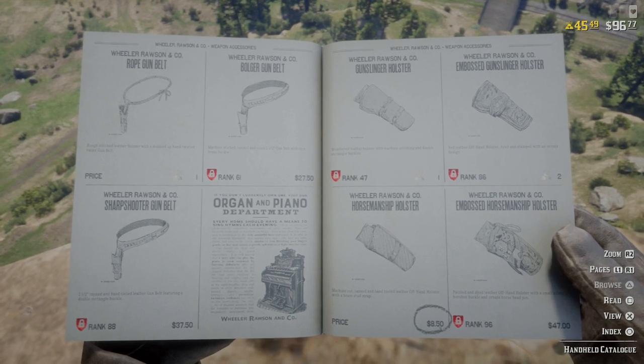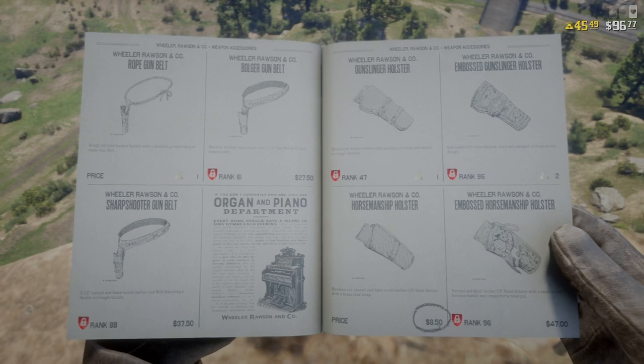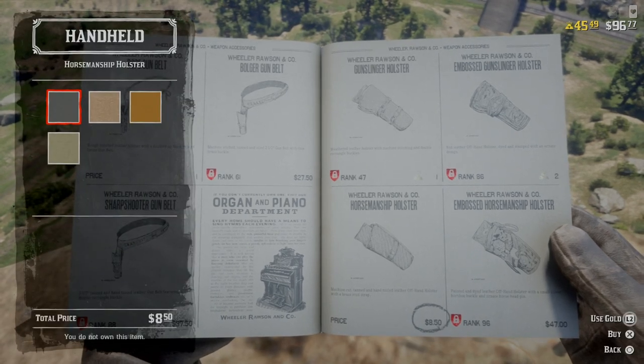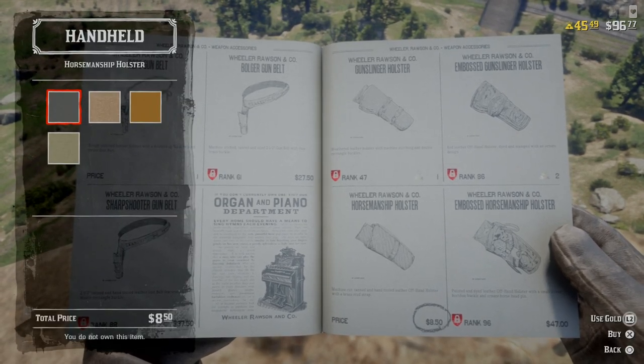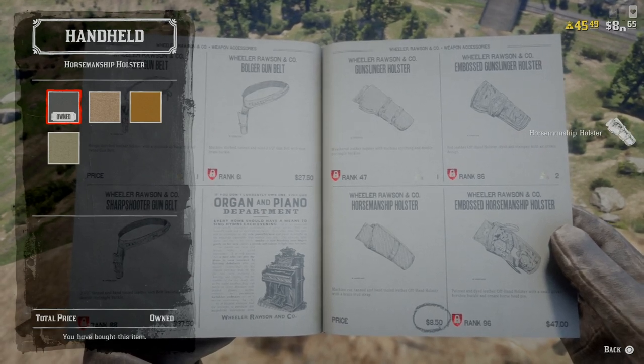It's only available from level 21, but I'm above level 21 so I can buy it. Go ahead and buy it, choose what colour you want, and then buy it. It then pops up on the screen to say you've bought it.